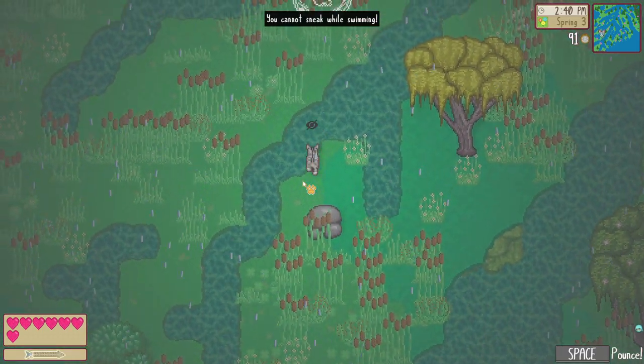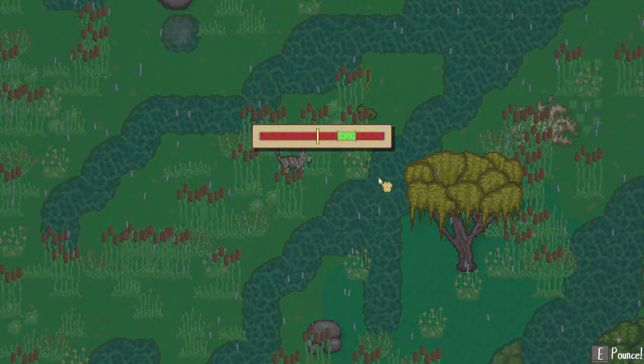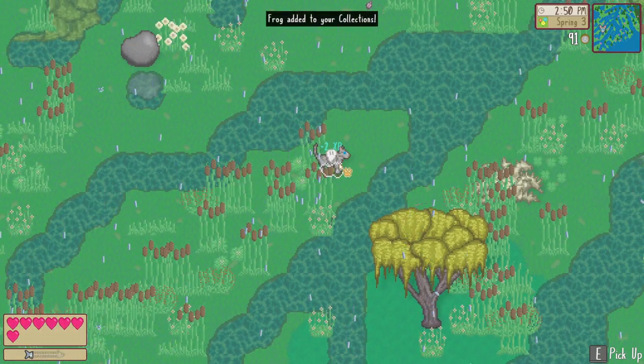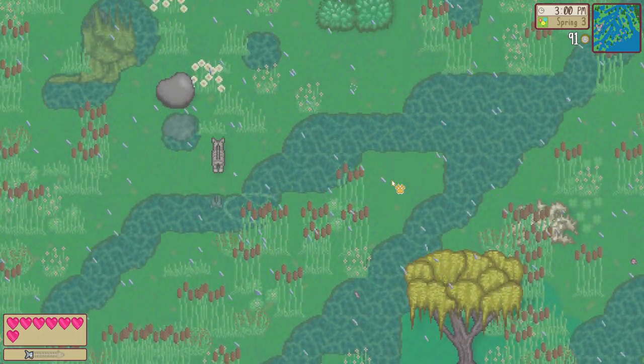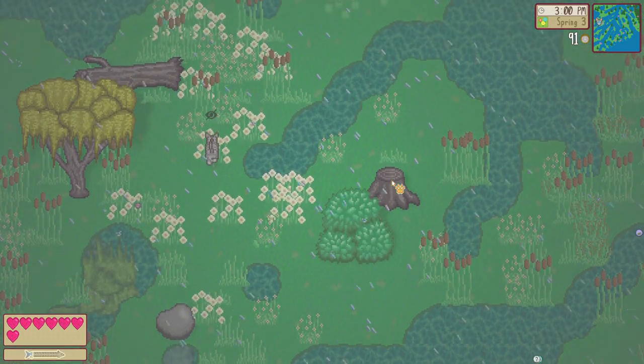You can just find fish swimming around it seems. Oh, we can't sneak while swimming — good to know. We have to sneak a little closer... it's a frog! I can redeem myself — we got the frog! Oh, that's terrifying — that's probably the thunderstorm we were told about.